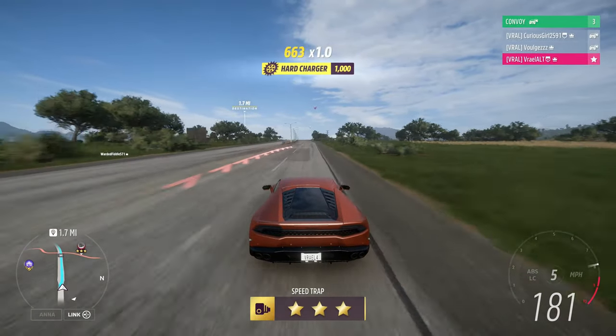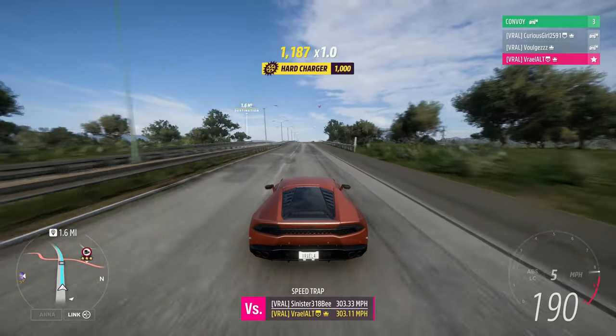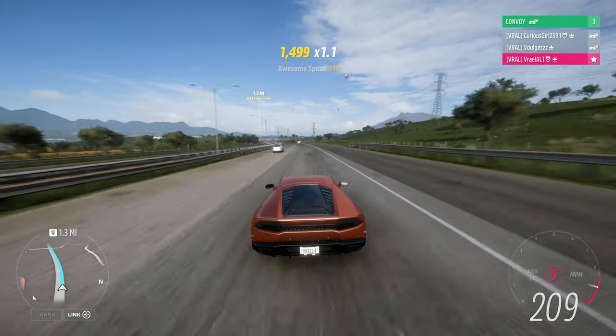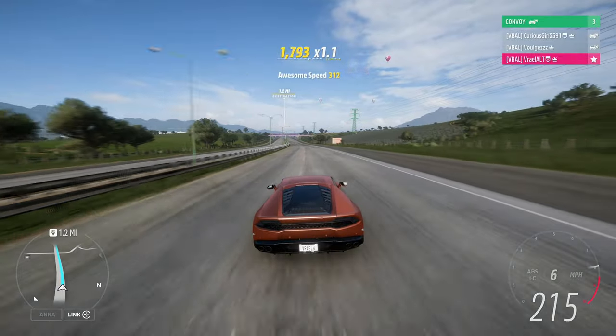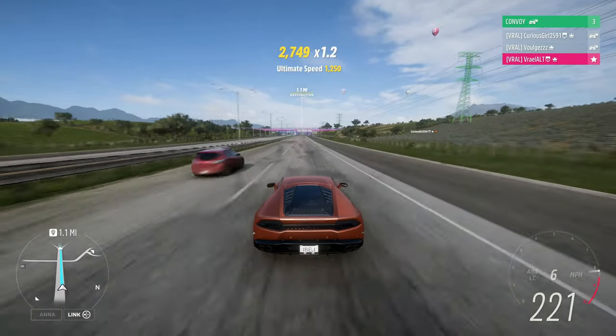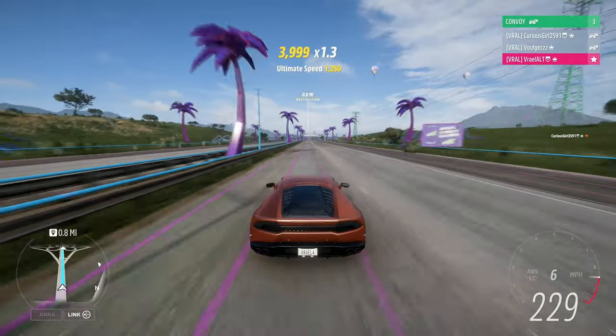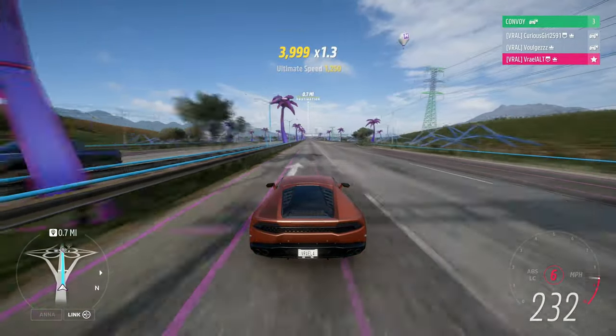All you really have to do is drive straight. The two things you want to keep in mind here: you want to start far enough back so that your car gets up to speed. Don't hit a traffic car on the way over here. If you do, just hit your rewind and try it again without hitting a traffic car, because that will ruin enough of your momentum that you won't be able to get 230 miles an hour on the speed zone itself.